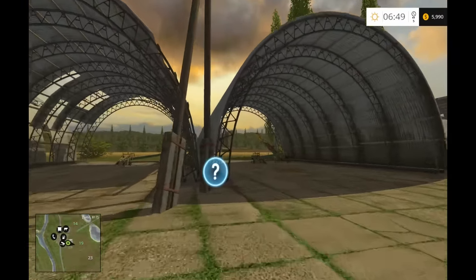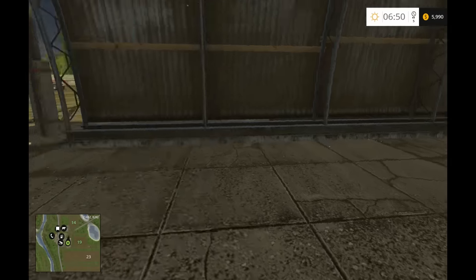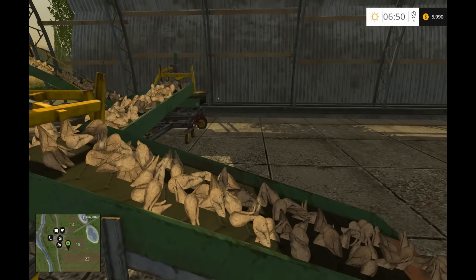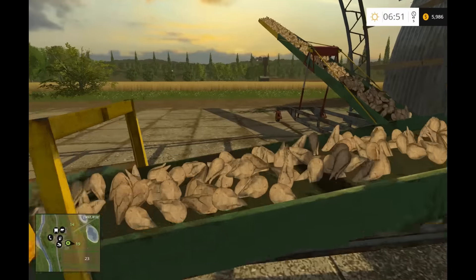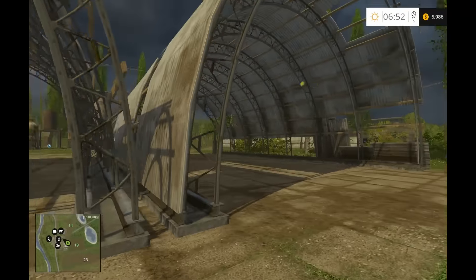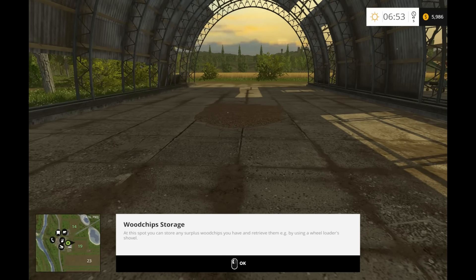This is where we're going to store our goods. Here's potatoes and sugar beets — russet potatoes. Sugar beets are over here; they'll load into this. They're almost three-dimensional now — raised to be more three-dimensional rather than flat like before. And this one over here would be wood chips, which is new to Simulator 15 because they brought in the trees. Wood chip storage.